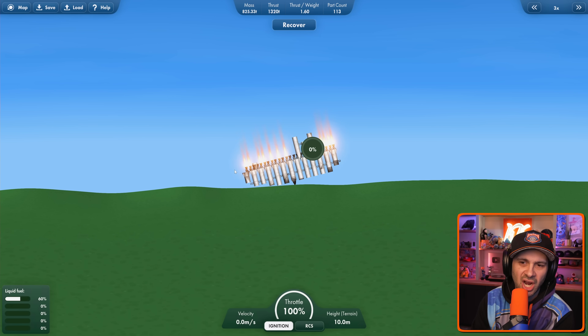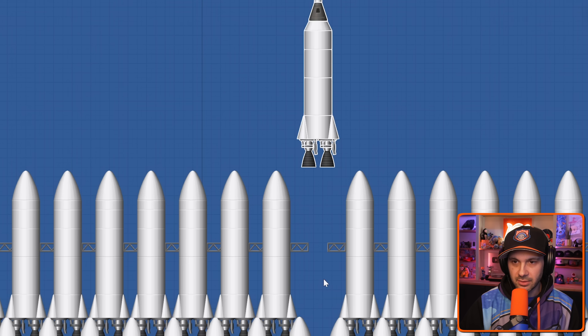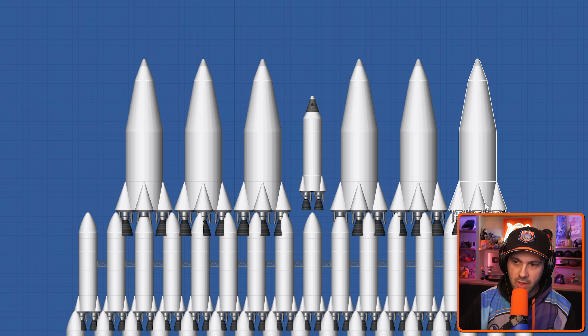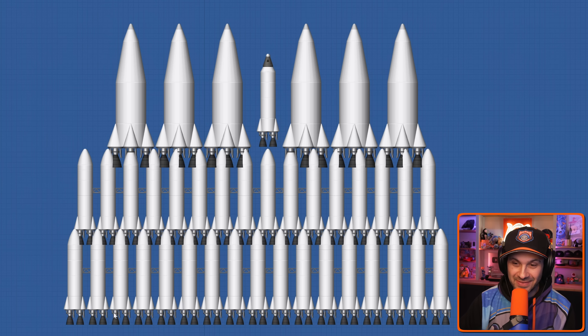You need to turn the ignition off before you set off that second stage. Since it worked so well, maybe we do another layer. Now obviously any cake needs a cake topper. However, this may very well not work because these are gonna be very heavy for all of these to get into the air.